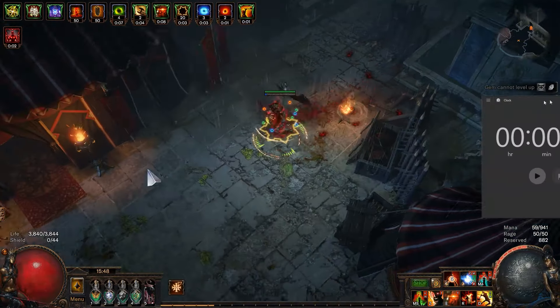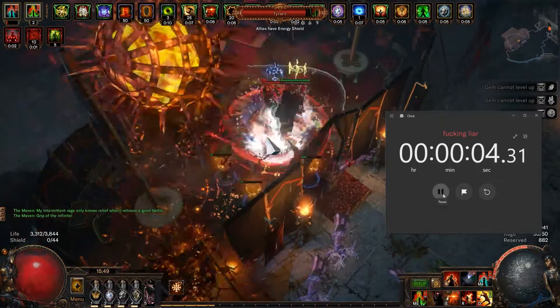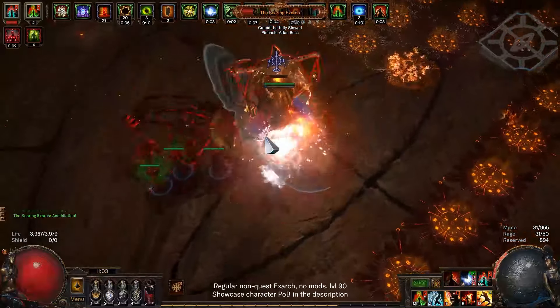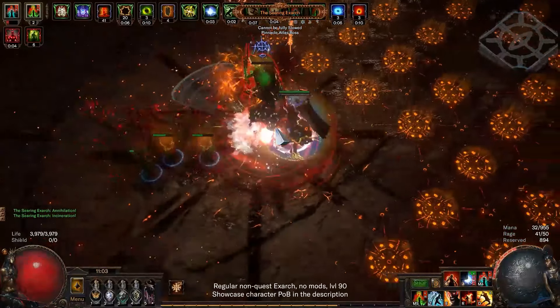When it comes to defenses, the build really isn't anything to brag about, but contrary to most Flicker builds, map bosses can safely sneeze without killing you by accident. This is how it looks at level 90 with day 1 gear, without buffs nor flasks. If you're not familiar with these numbers, feel free to compare them with other PoBs you know or come across. Overall, defenses are mid depending on some tree choices and gear, but our recovery makes us pretty much thought-immune, which feels very good.